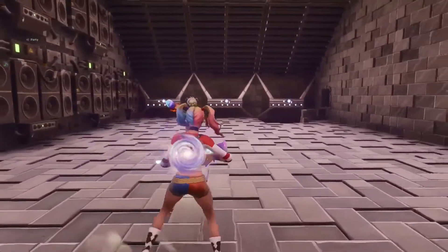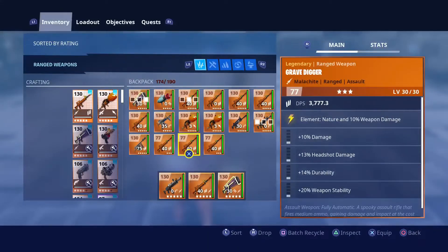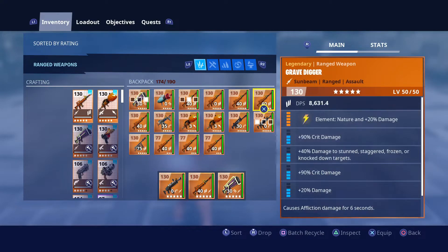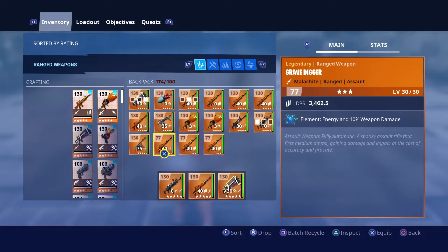This gun is a modded Grave Digger. It's max level — 130 — and it has an energy perk. It's legacy. All right, we're gonna have a look at this right now. I'm gonna show you guys exactly why this gun is really, really rare. I actually had two of these myself in PL77 — I had the nature and the water one — but this energy one I have not seen yet.